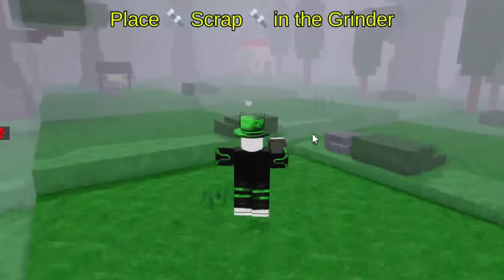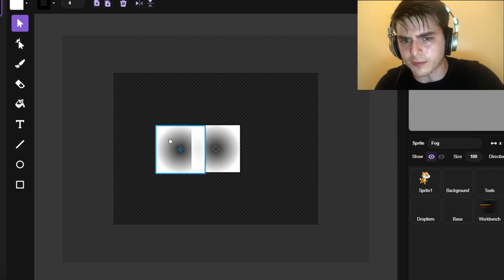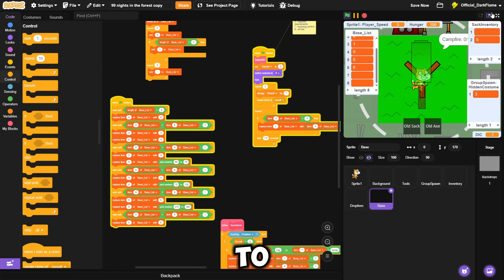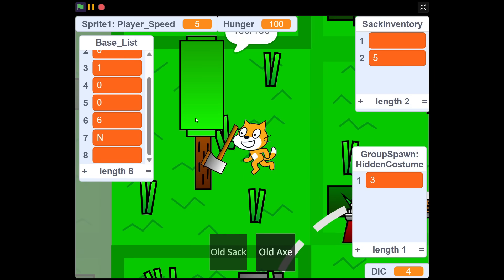Normally at this point we would be done with the background, but I realized that 99 Nights has a fog system where it unfogs when you enter a new area. I had a genius solution: instead of creating a whole new fog system, we just used the set ghost effect on the tiles. After going in-game to test it out it looked pretty good — I love how it looks so similar to the actual game.